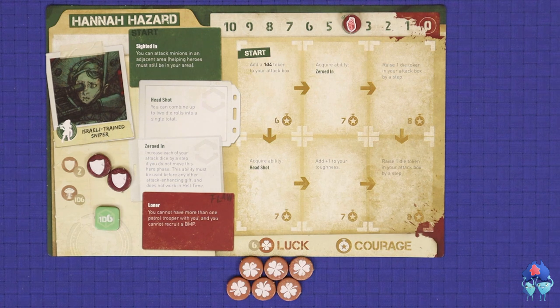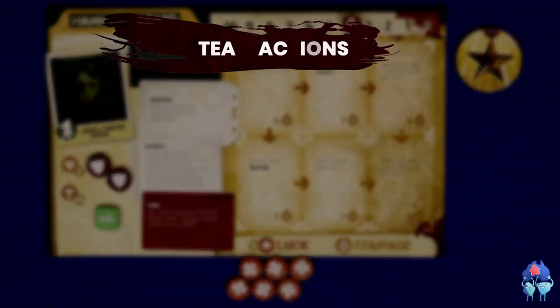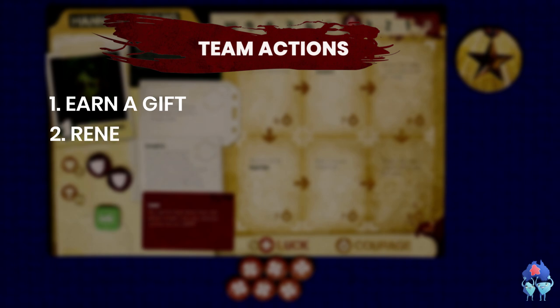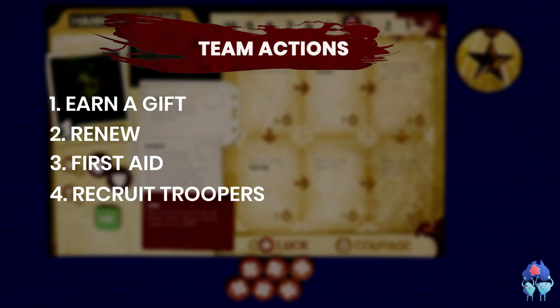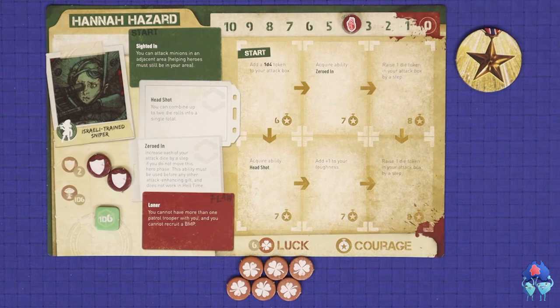The first phase of each round is the team phase, and the first step is to rotate the captain marker one player clockwise. The captain is first in turn order for the round and is the final arbiter of any common decisions, such as the use of the common courage pool. After this, you'll move to the team actions. There are four basic team actions in the game: earn a gift, renew, first aid, and recruit troopers. These actions can be done by any players and in any order.